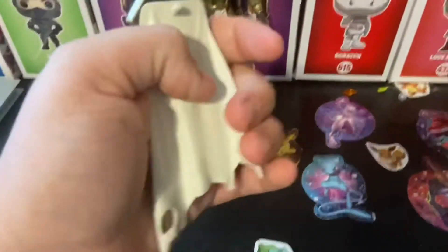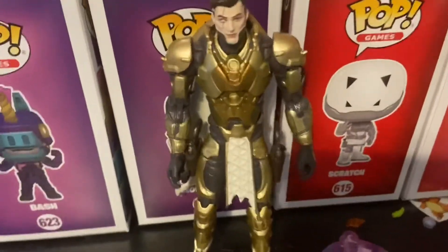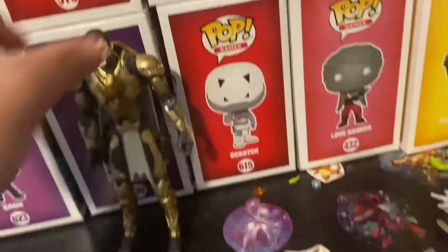Here's the back bling — it's a cape. You can attach it. Here he is with his back wing on.